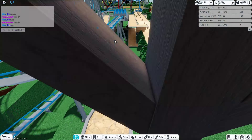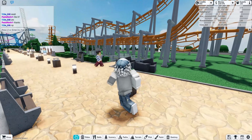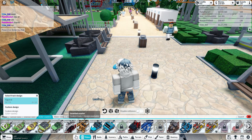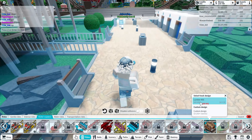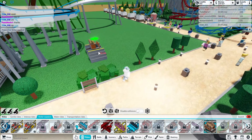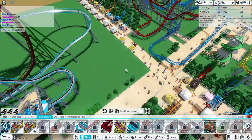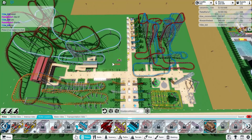Those are my main things and I'm saving up for Mine Buster so I can make a Mine Buster with this wooden coaster. I'm probably gonna build it right here, or I might delete one of my other roller coasters to make room.